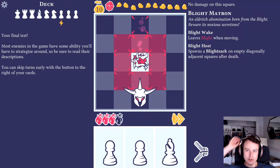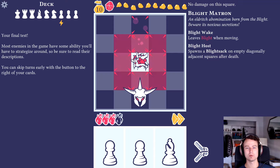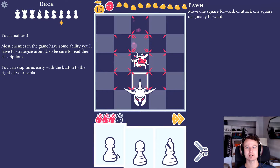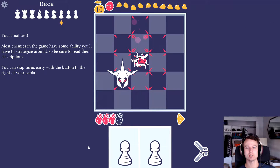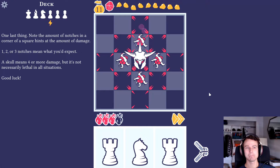What the heck is this eldritch abomination? Born from blight, beware its noxious secretions - it leaves blight when moving and spawns a blight sack on death. Most enemies in the game have some ability you have to strategize around, so be sure to read descriptions. You can skip turns early with the button. He attacks things directly next to me. I can't attack with my pawn currently but I can come here and hit him, and he breaks into four.